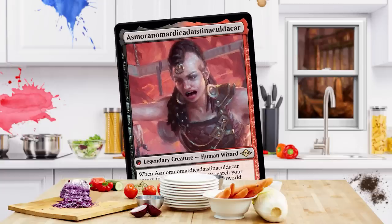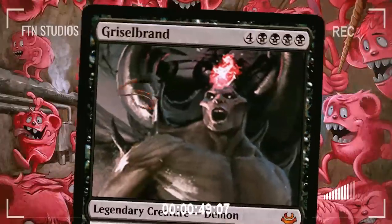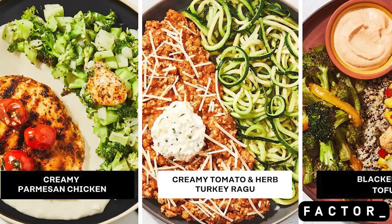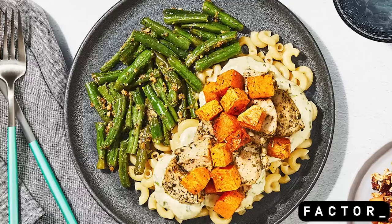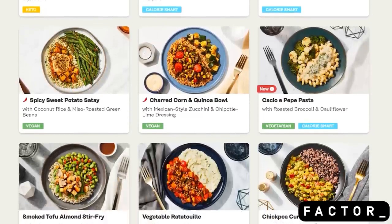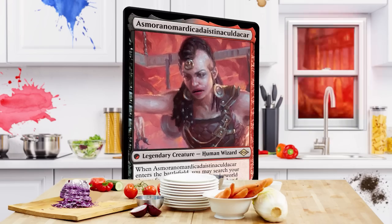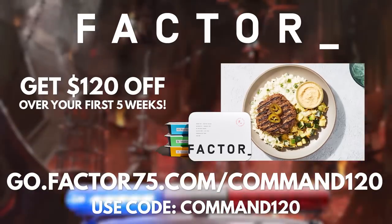Factor meals ad: Factor makes it easy to eat clean 24/7 with fresh, never-frozen, prepared meals ready to eat in only two minutes. They deliver chef-crafted, nutritious meals straight to your door with no meal prep — over 29 dishes including vegan, keto, and low-calorie options. Head to go.factor75.com/command120 and use code COMMAND120 for $120 off.